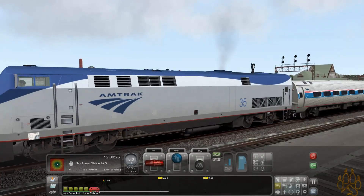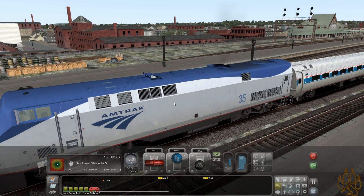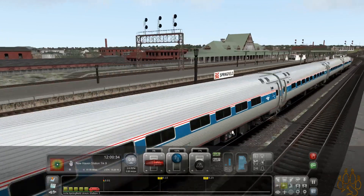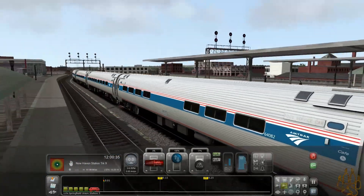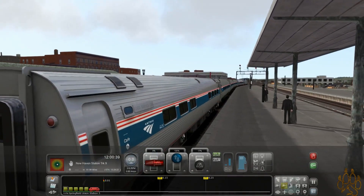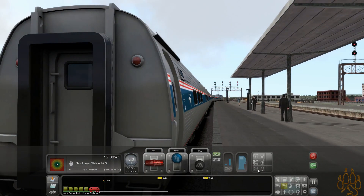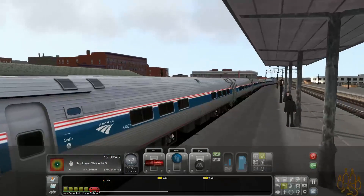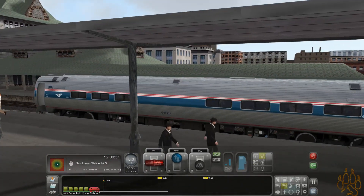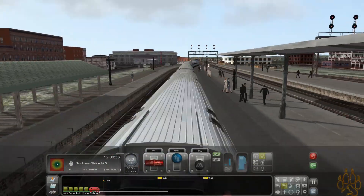As you can see, we have our P-42 up front, and four regular coaches and one dining car, which is exactly what the Vermonter does. I'm really excited for this. Let's make sure that we've got lights on. Let's open the doors. Let's get our first round of people before we head off.